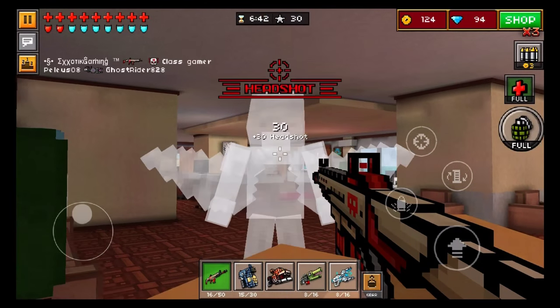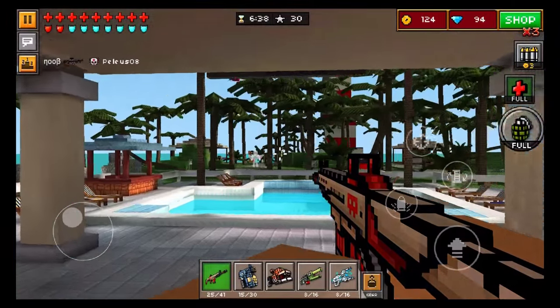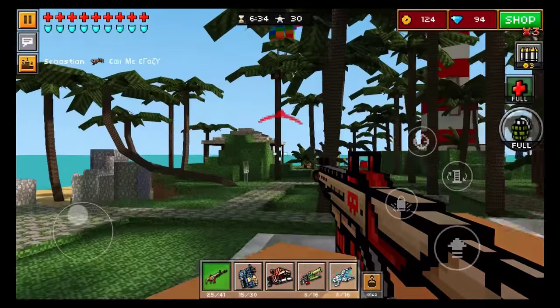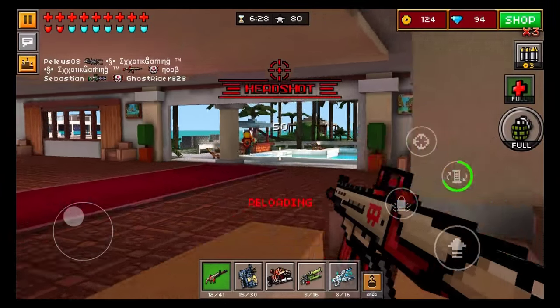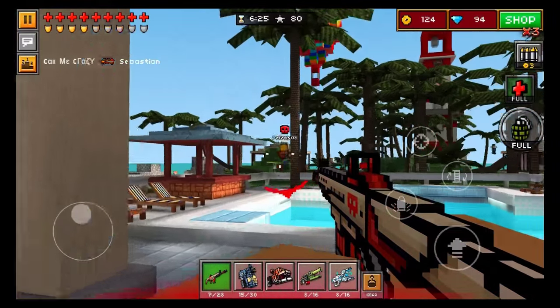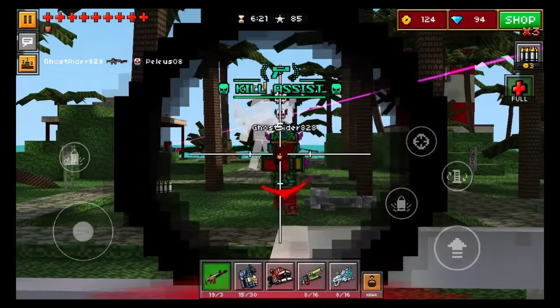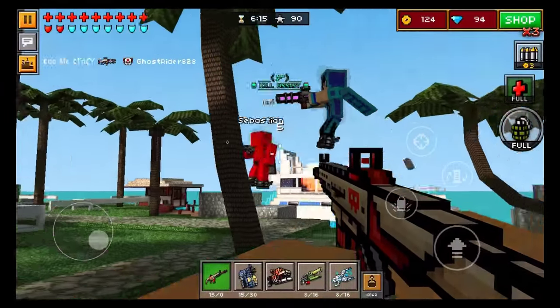I got second place in that match even though other people were using Storm Hammer and Adamant Armor, and I was still able to get second place with 34 kills in about six minutes of gameplay. So you can do a lot of really devastating damage to people in a very short amount of time with this weapon if you are prepared to spend 3 coins for more ammo. I love this weapon. It is one of my most favorite ones in this update.